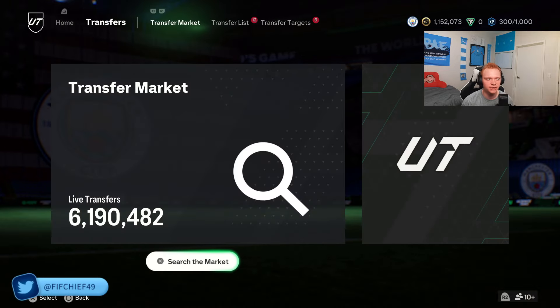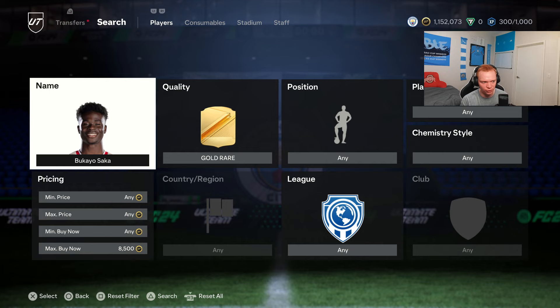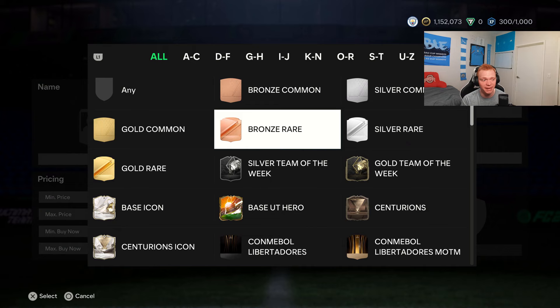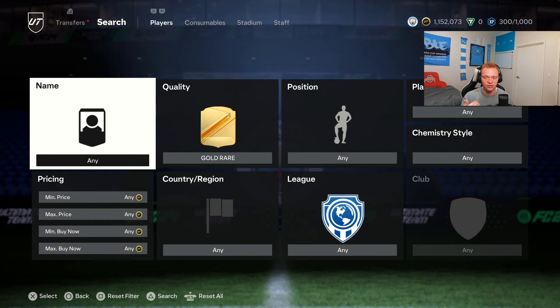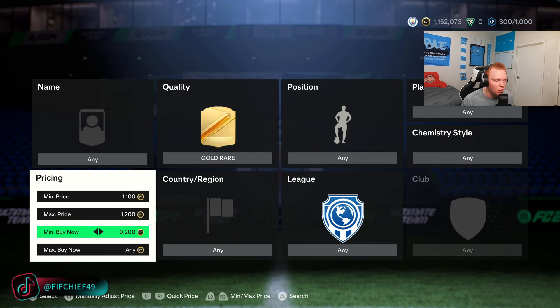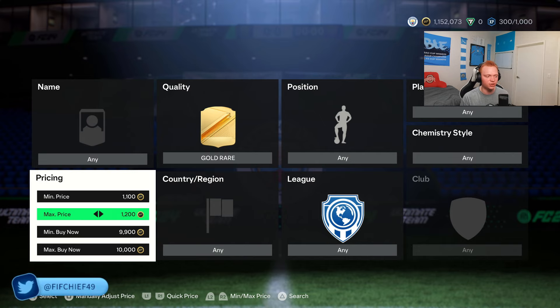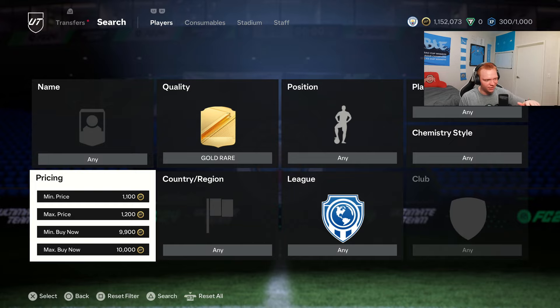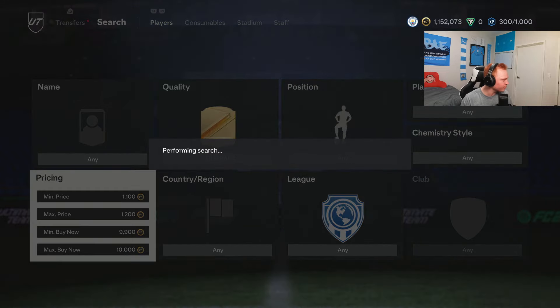Those are going to be my main investments this weekend, mainly focusing on 86 rated cards. I want to jump into all of the filters you can use to bid on fodder. Bidding on fodder, especially on Fridays — and you can do Saturdays too — is basically the easiest way to make coins because of the huge supply coming onto the market. I've got my filters written out here and I'll put these in the Discord as well.